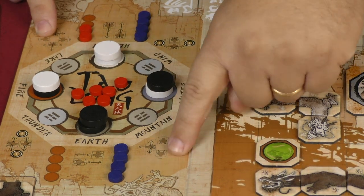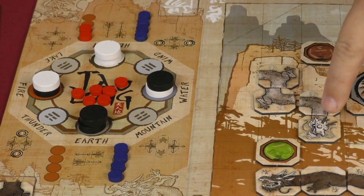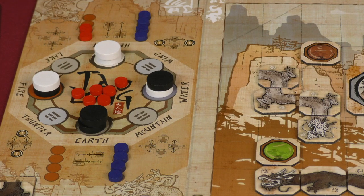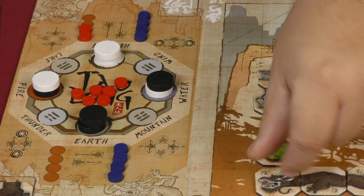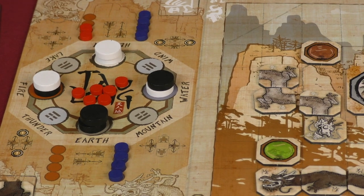Lake and mountain are the final two mirroring moves, and the orientation of your dragon determines what you can do. Lake and mountain are no-move actions depending on your orientation — mountain is a no-move action for the white heaven dragon, while lake is a no-move for the darker earth dragon. However, if you activate mountain, the earth dragon can go forward one space or turn in either direction, and the lake action allows the white dragon the same options.